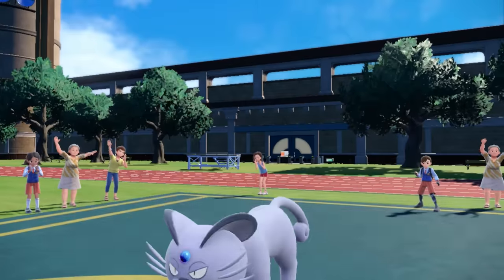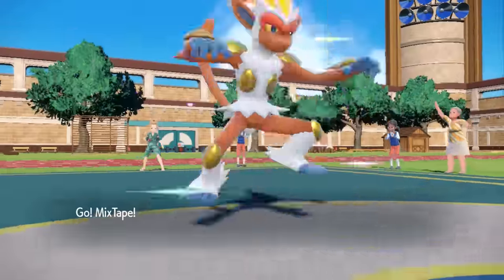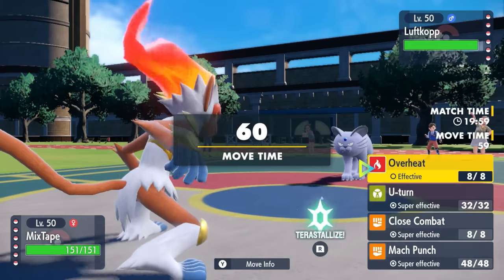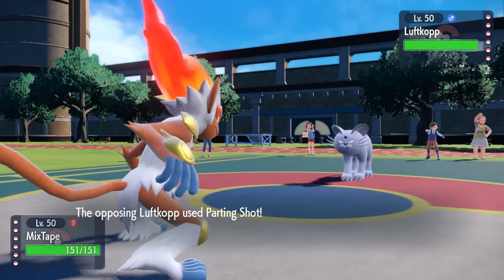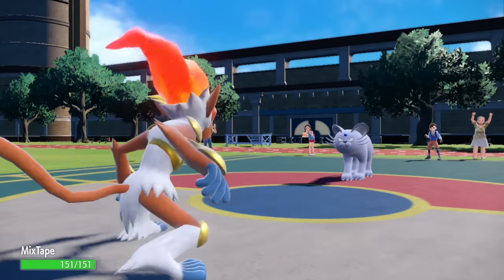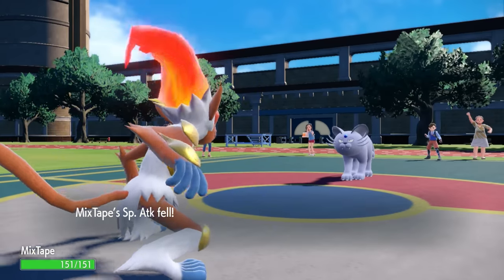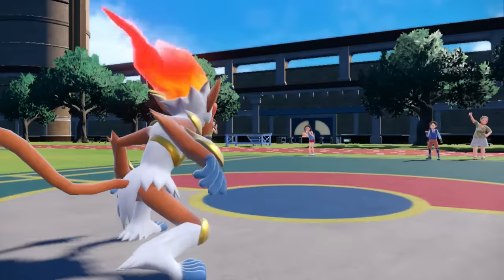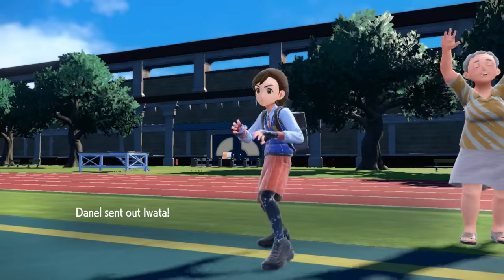My opponent leads off with an Alolan Persian — that thing that looks like it has a watermelon stuck in its face — and I decide to lead with Infernape. I was kind of expecting this lead because it generally goes for a Parting Shot. I can then U-turn being slower and grab a favorable matchup accordingly, and that is exactly what happens.